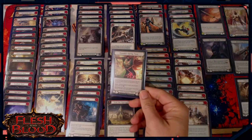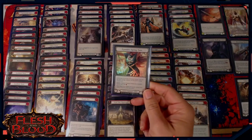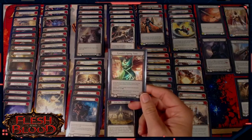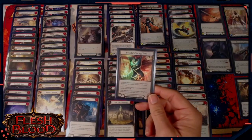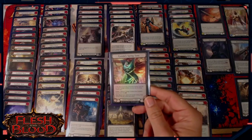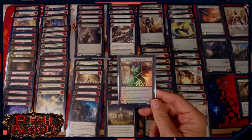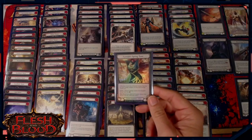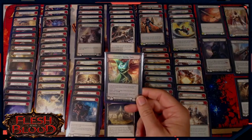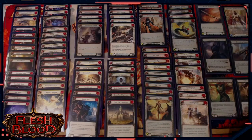Then we've got Fyendal's Spring Tunic, which of all the equipment I think is the most important one for the functionality of the deck, because very often we don't want to be pitching a card for resources on key turns. Tunic allows us not to have to pitch any cards because we can go off on a big turn with a Take Flight or a V of the Vanguard with just one resource from the Tunic. Tunic is very important — probably the most important piece of equipment if you're looking to build this deck on a budget. Worth picking one up if you can. If you can't, Heart and Cross Strap is a fine replacement.